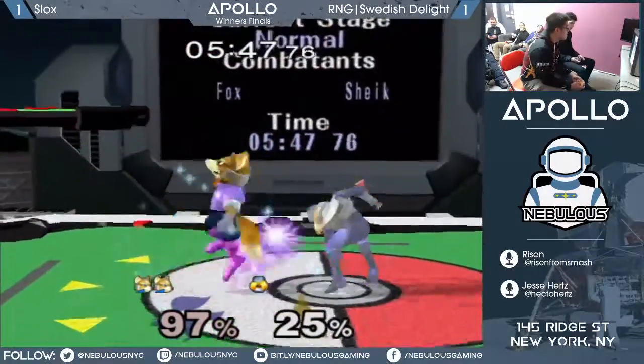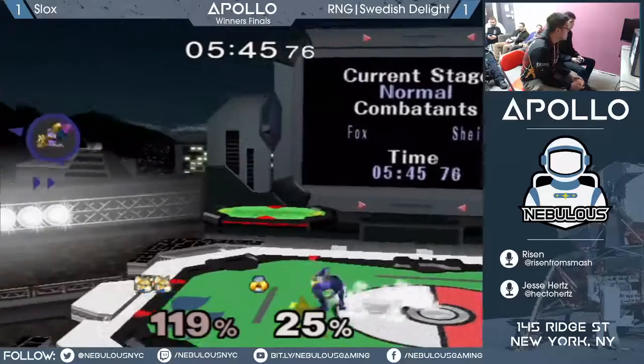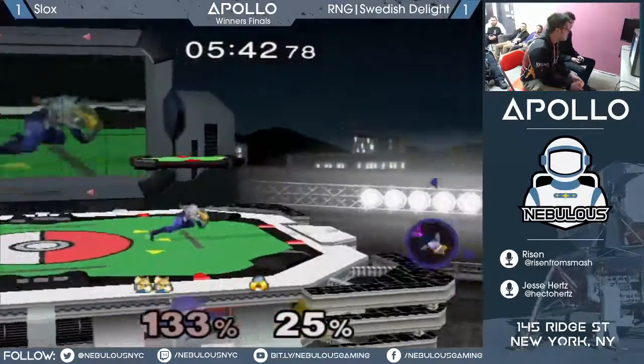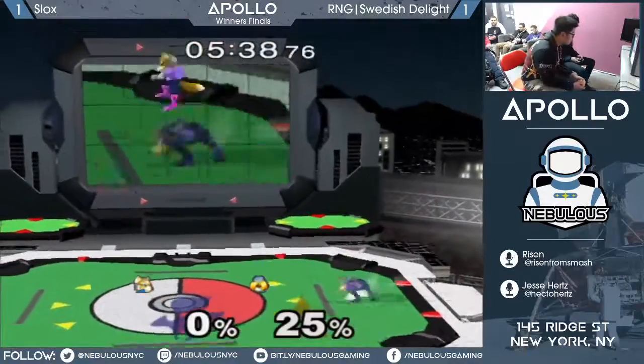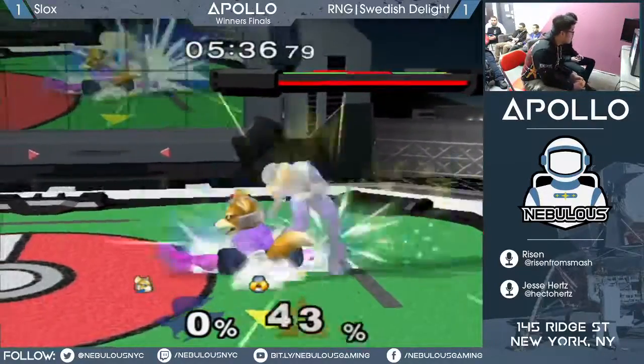I think that was a read — he dashed down-smash, because it covers two and three options if you do this spacing. It'll cover tech-in and tech-in-place. And nice speed by Swedish getting to the ledge at a perfect time.